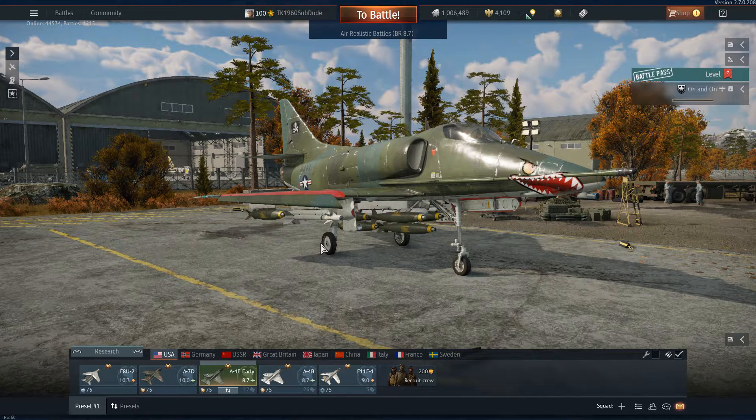Gaijin calls this the early model. What they mean by early model is it has an uprated engine from the A4B, but it doesn't have the fully upgraded engine of the later models of the A4E. Everything else on the inside should remain the same.